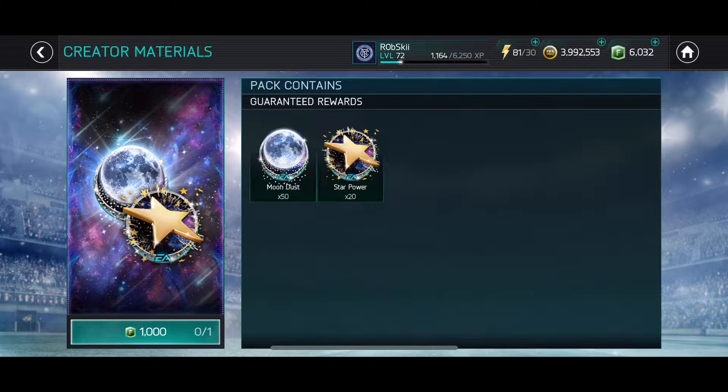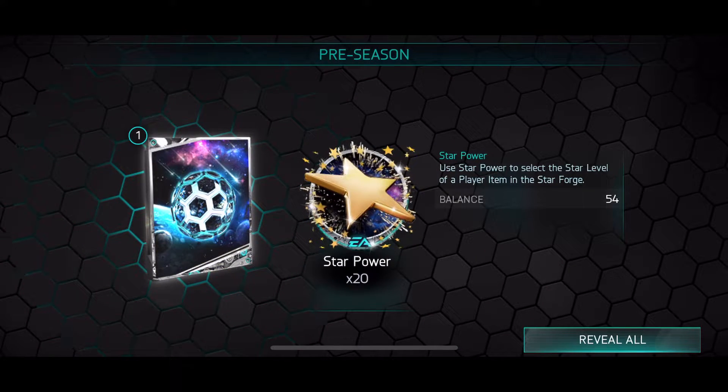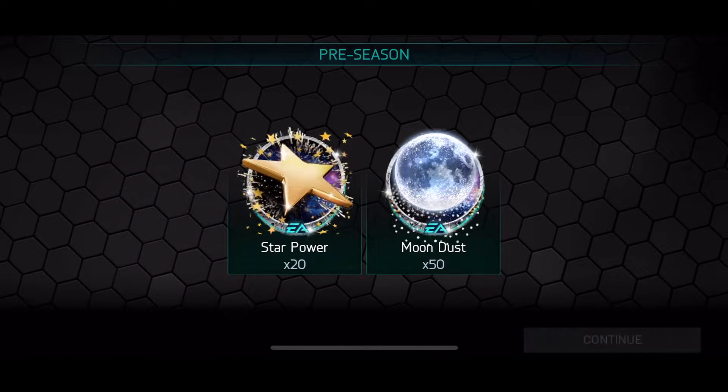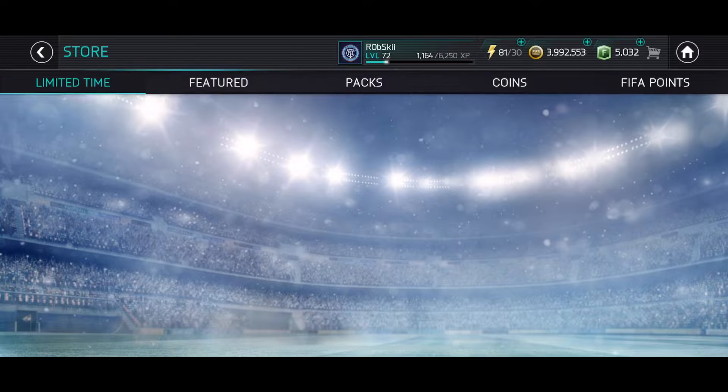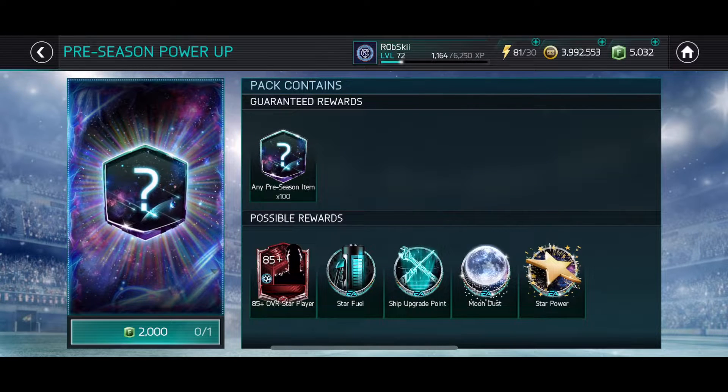With this one we get 1,000 FIFA points, 50 moon dust, and 20 star power. Let's go ahead and claim that. That boosts us up to 54 star power and we've got 62 moon dust, so we're actually going pretty far ahead.